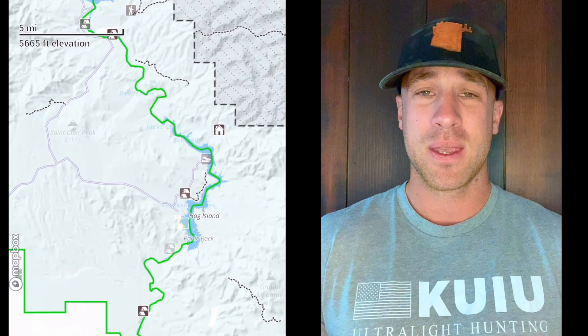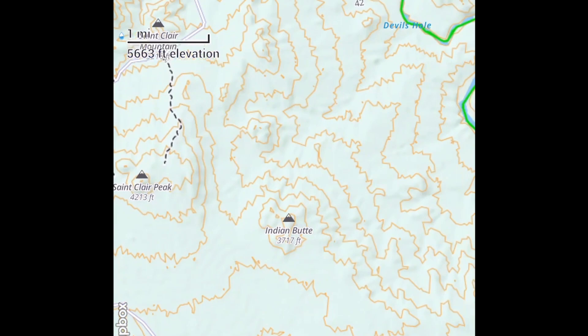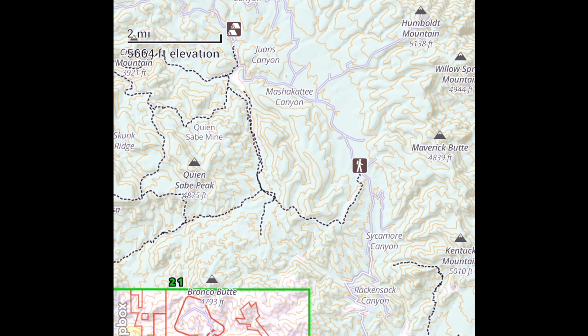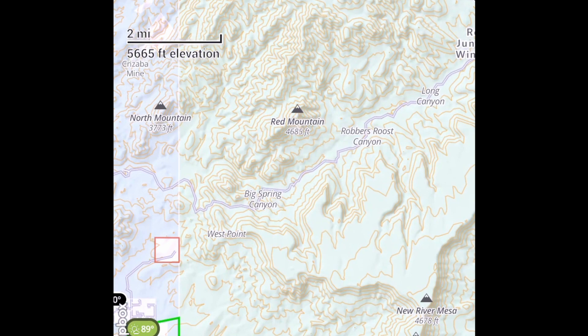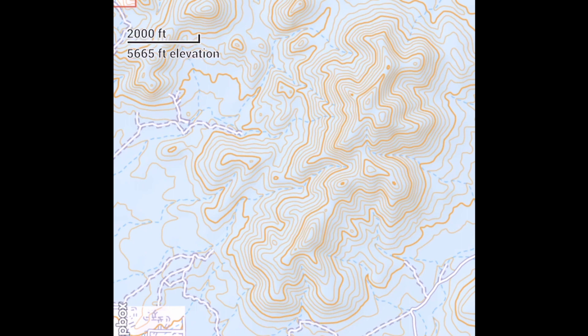The Mogollon Rim — which I'm going to be referring to in the next few videos covering units 21, 22, 23, and 27 — is the northern boundary to all of these units. The Mogollon Rim is a geographical structure; it's basically a giant rim. It's not necessarily like a canyon, but it forms this huge line across central Arizona, where it drops from juniper high-country elevation all the way down to the desert floor when you get closer to Phoenix.